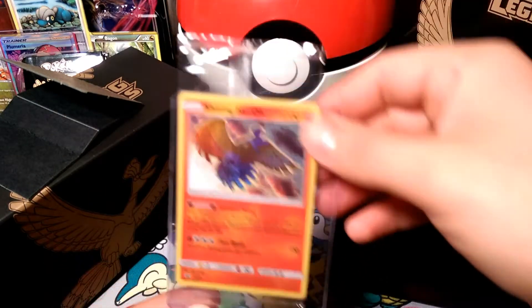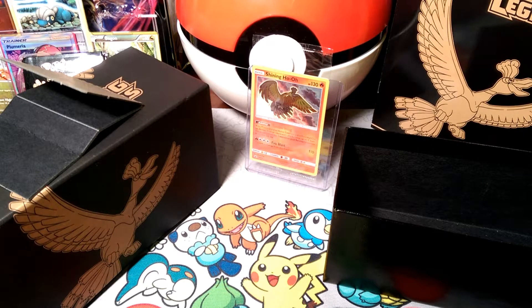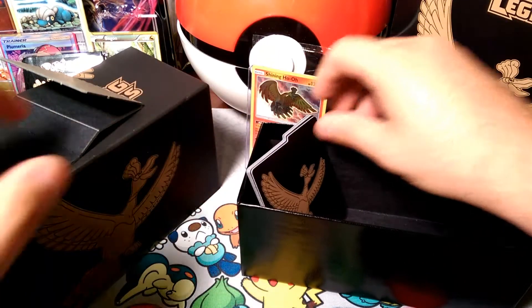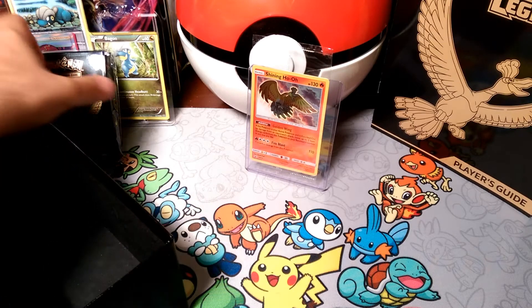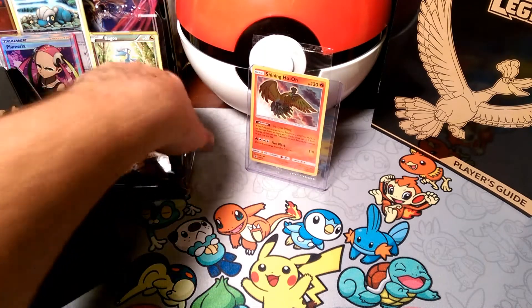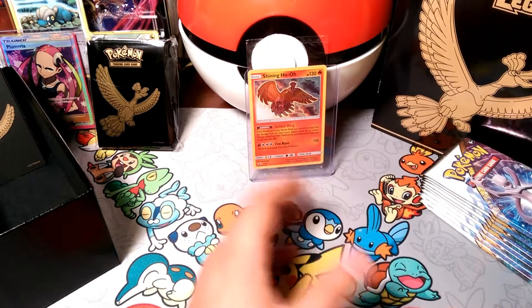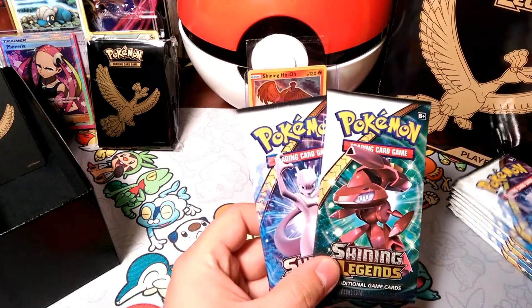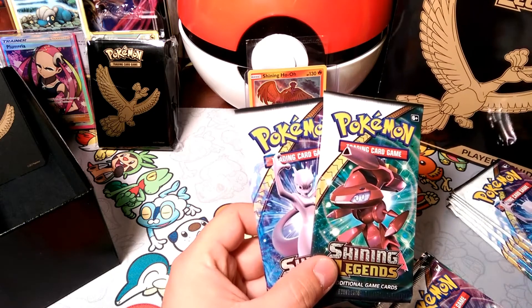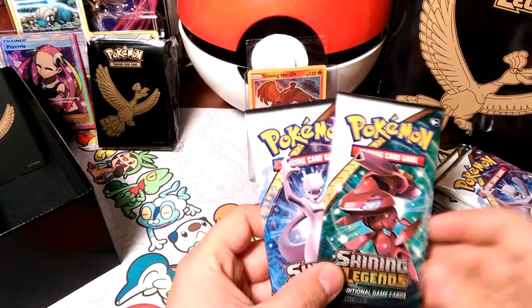Shiny Ho-Oh goes right into the top loader. We'll put the dice and GX counters aside, and use the box for bulk storage. So we have all our Ho-Oh themed items, our packs — starting with a Mewtwo pack, then Genesect. Wait, I got all Mewtwo and Genesect packs! What does that mean?